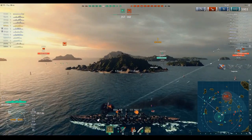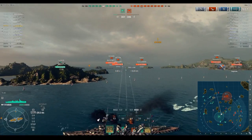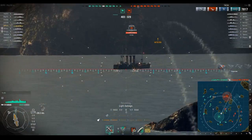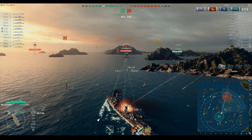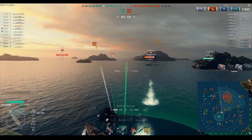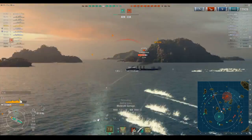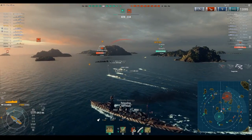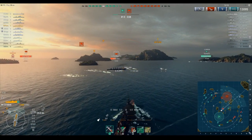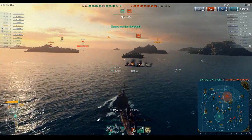Where's this Kolberg? There he comes. He's shooting AP — he knows what's up. We're bouncing some of his lighter stuff, but as soon as those guns come to bear I start taking a lot of damage — there's 2,600 hit points gone, then we start bouncing them again thankfully. We're going to get that torpedo hit — there he goes. That's launching torpedoes in a manner in which they cannot dodge.